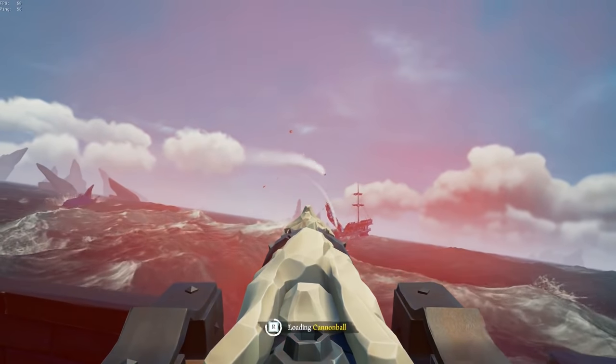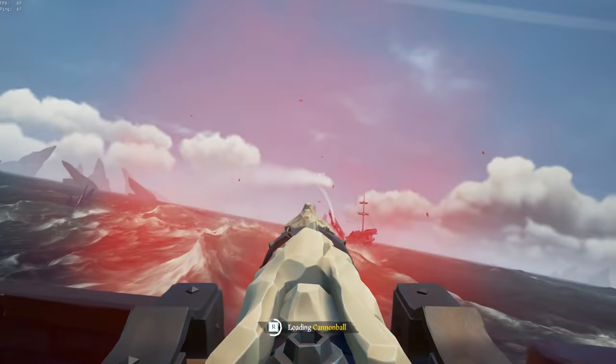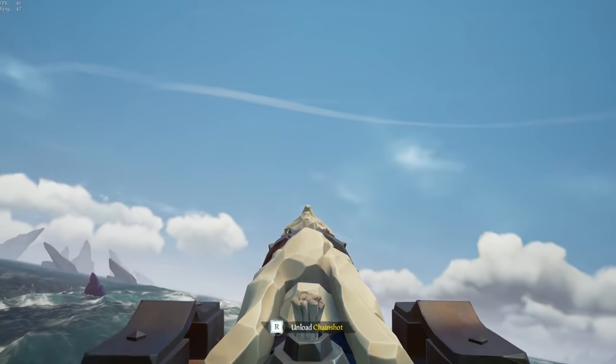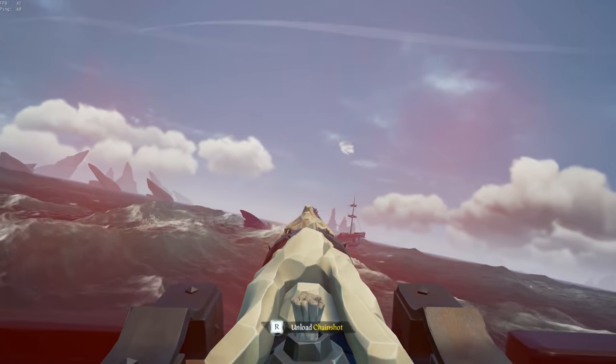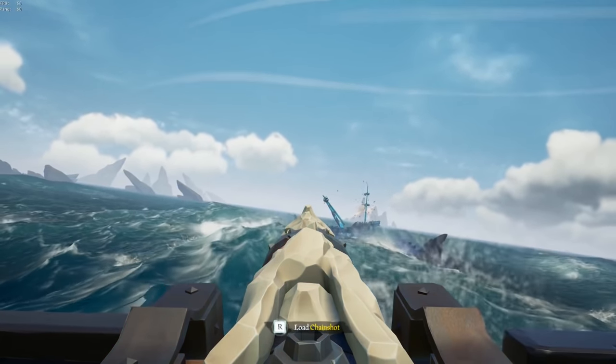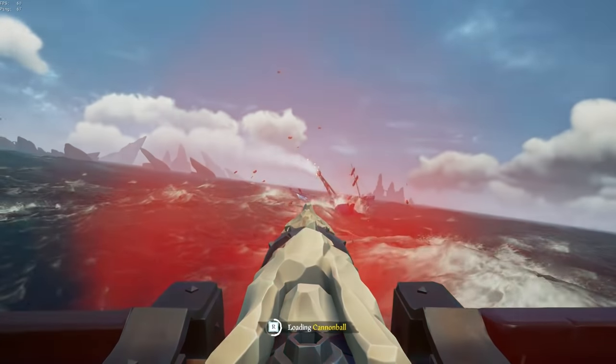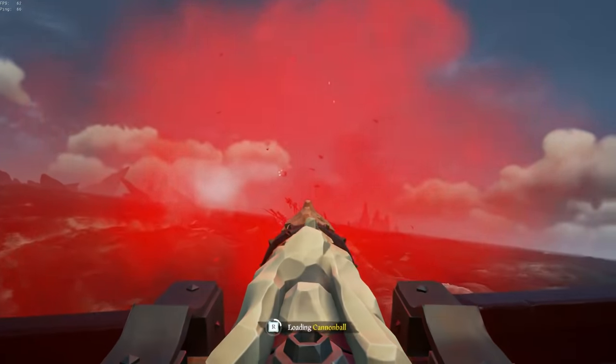When shooting another ship it's very important that you aim for their lower decks. Holes in the mid deck won't let water in until they're already sinking, so you want to get as many holes in their bottom deck as possible as quickly as possible. You should be using each shot to line up your next shot until you zero in on just the right spot.